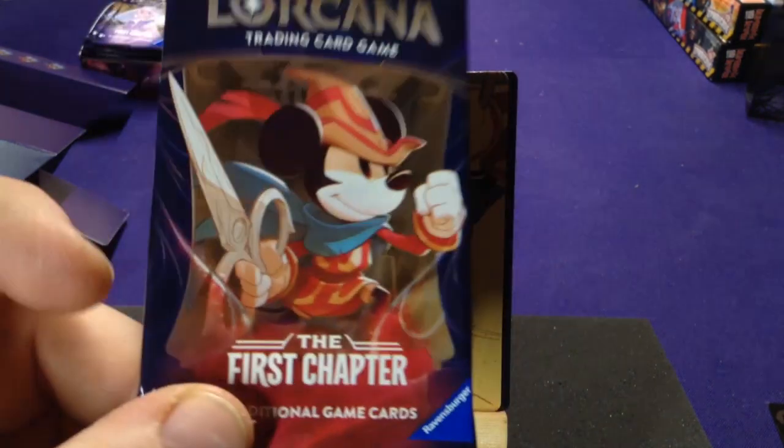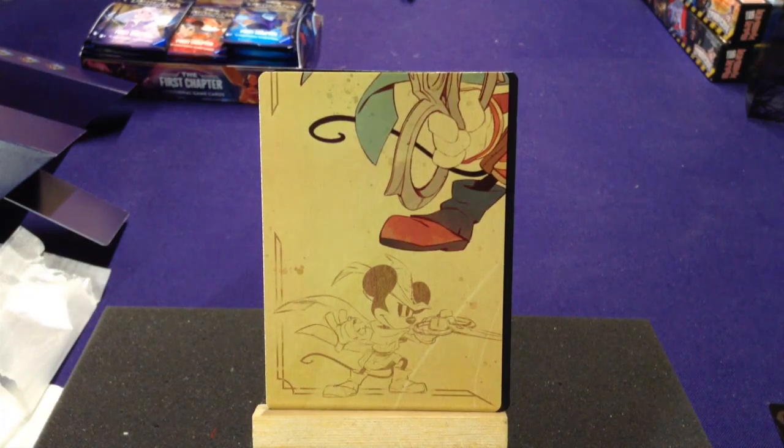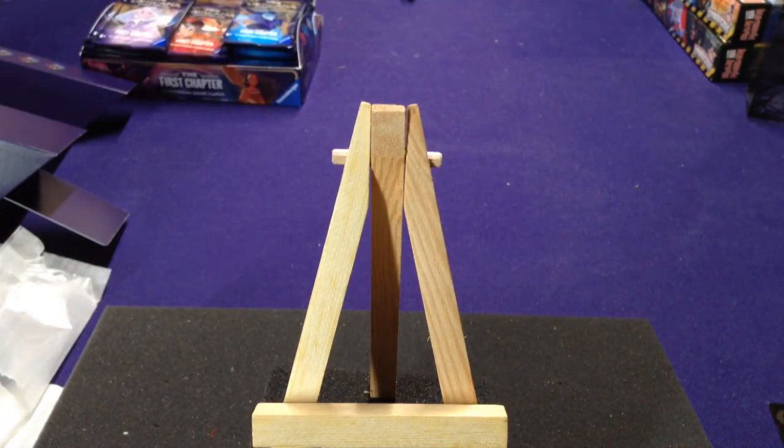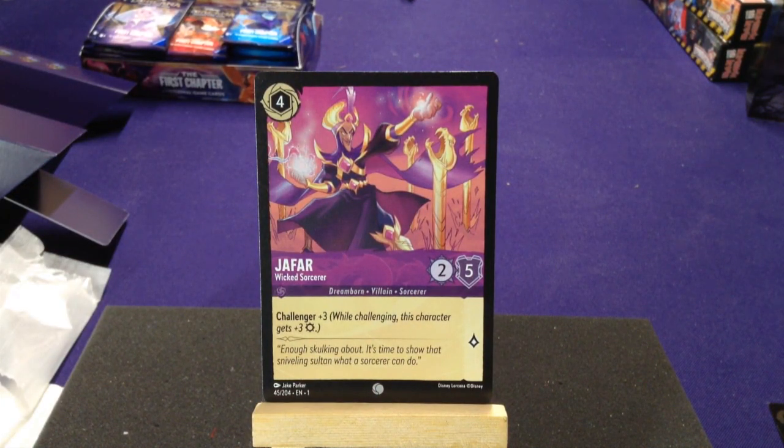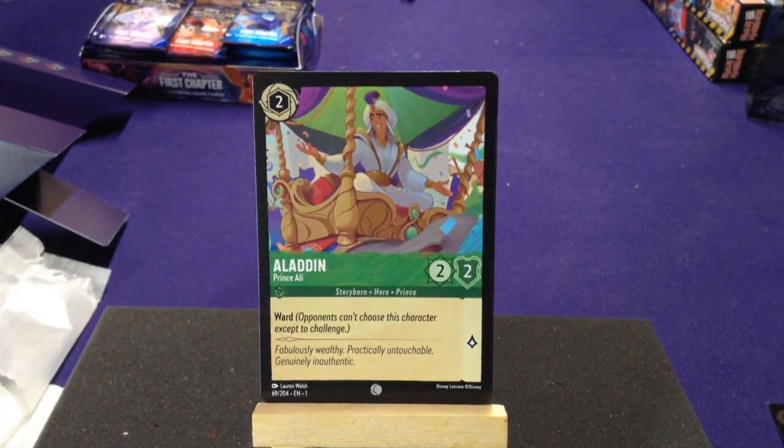We're going to open up the Mickey Brave Little Tailor pack. You can see it's the corner of his card. It's going to be awesome if we pull a Hades card to go with the one we already have. Our first common is Jafar, Wicked Sorcerer — Dreamborn Villain and Sorcerer with Challenger plus three. The Dreamborn costumes are so cool. If you want to use that Hades, these purple cards might do really well with him. Opposite of that is Aladdin, Prince Ali, who has Ward.